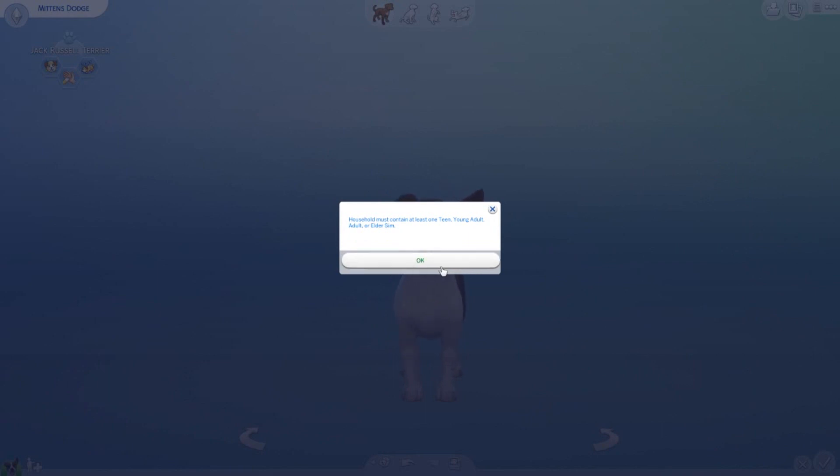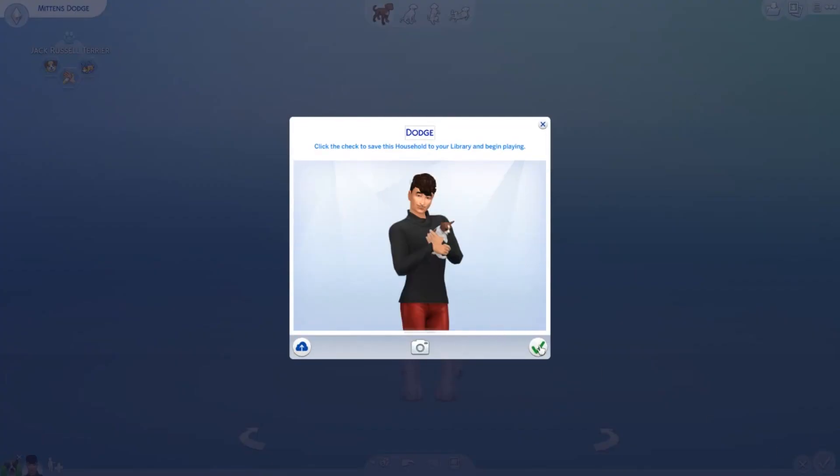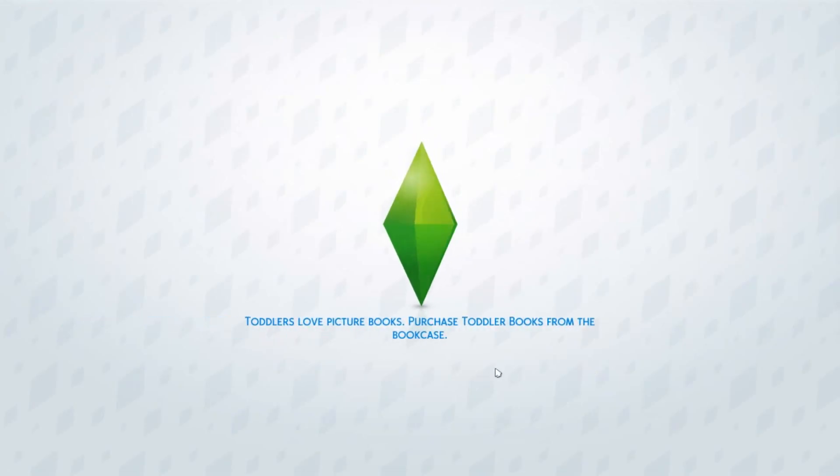We made Mittens! What we had to do is create a placeholder guy so we could put Mittens out in the world. Don't worry, that guy is not going to stick around or be part of our gameplay — we're going to get rid of him — and now Mittens can go into Tyler's world.